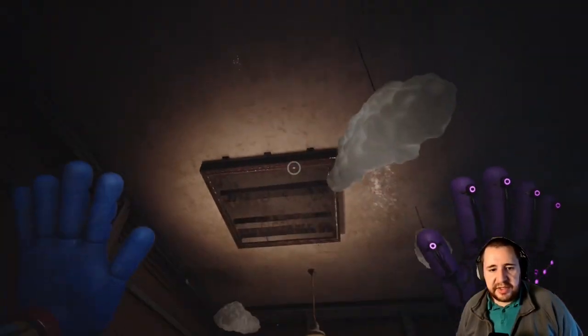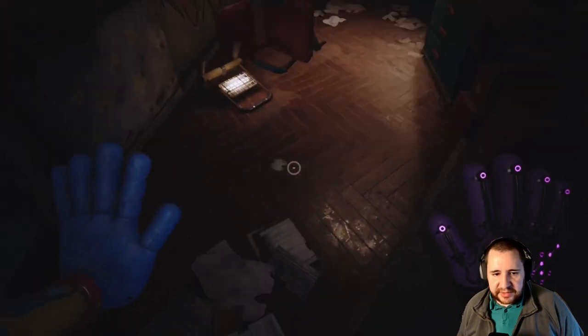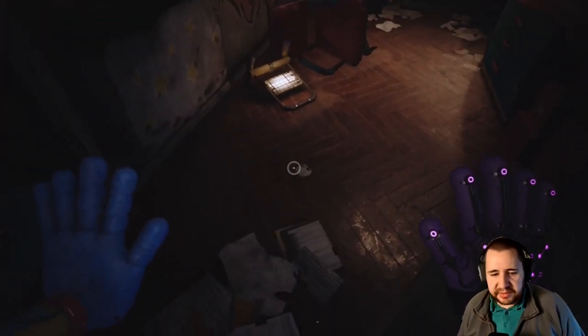Now we are in front of the door. Open it, and now when we open it here, the key is coming out. I hope this helps you a lot, because I had a big problem with this part of the game.